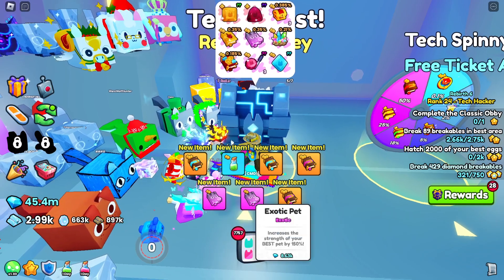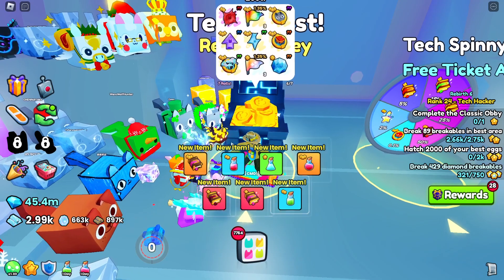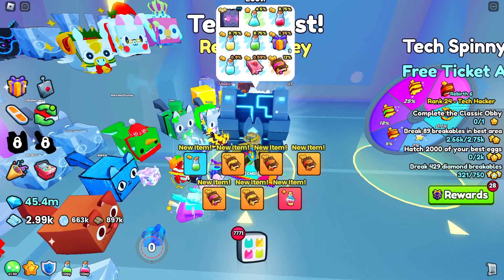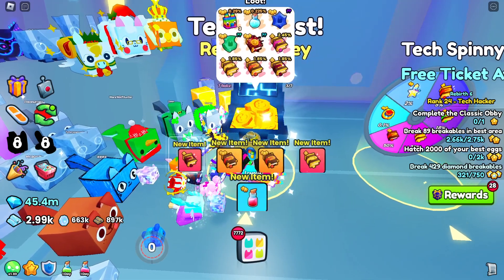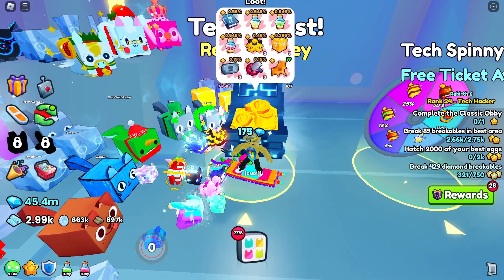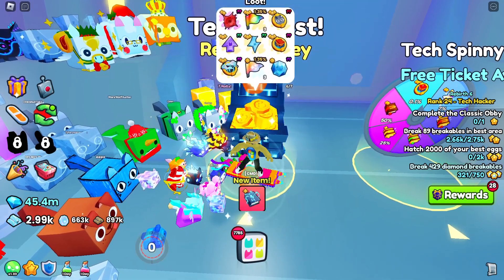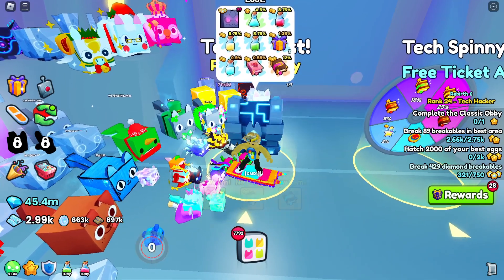Oh look at this — two exotic pets in the same one! That's definitely the best I've hatched so far. They're worth 8k. The diamond charm is pretty good too, but mostly just potions, enchants — a typical bunch of enchants and one single potion. One day I'll hit something good out of this chest.